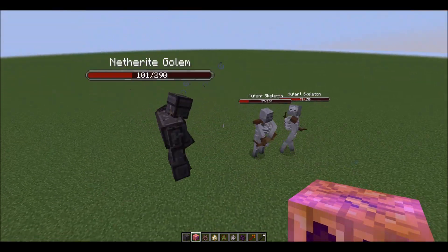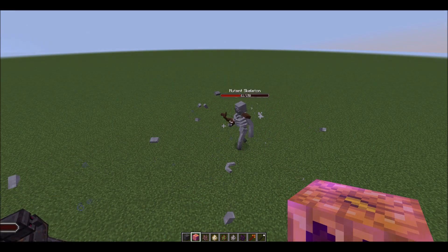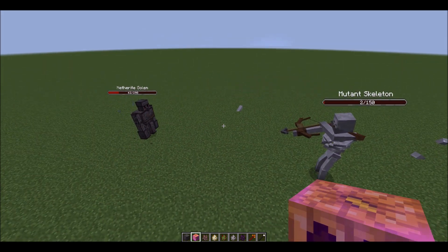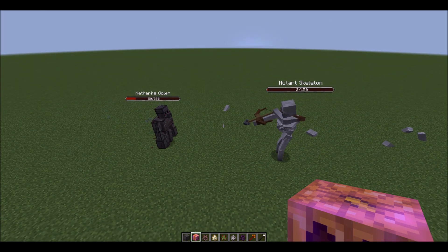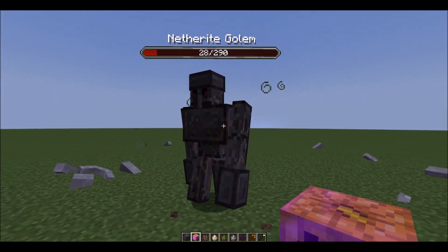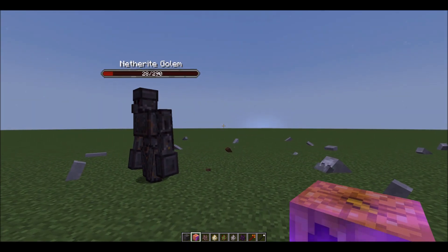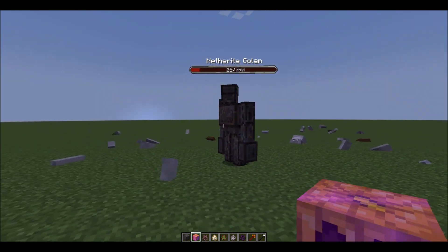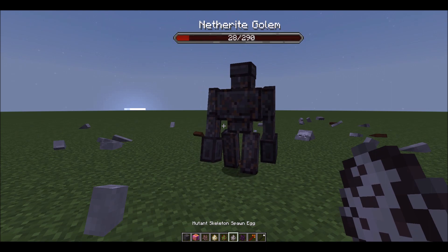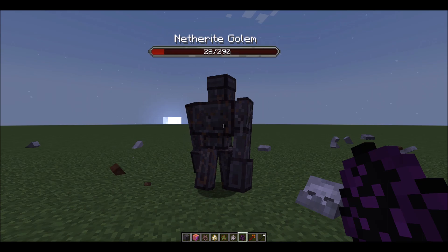They're doing a lot of damage — the Netherite Golem is at 110 hit points! Oh my god, if the immune Skeleton manages to defeat him I'll be impressed. He's down to 2 hit points... and now back to 28 hit points. That was pretty close — if I had spawned one more immune Skeleton, this guy would have died.